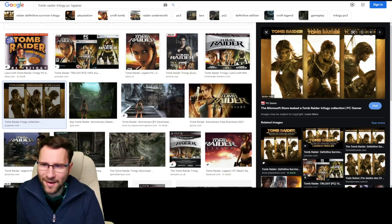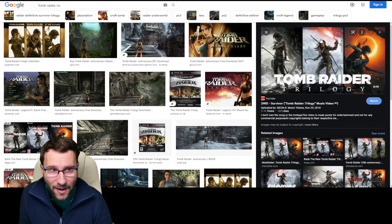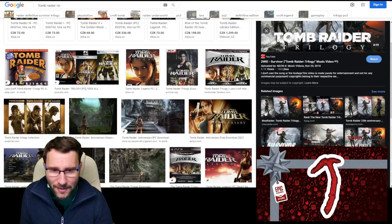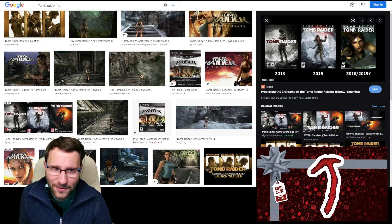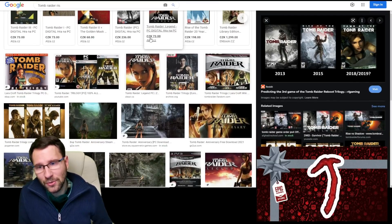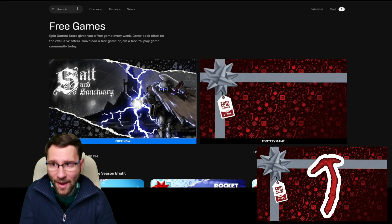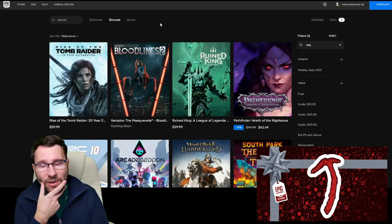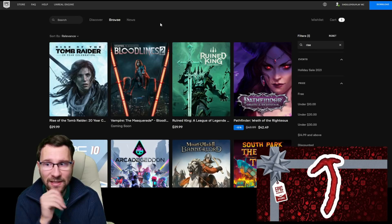Looking at all three covers, the second fits probably the best with the colors — the first one is pretty close as well. Rise of the Tomb Raider's colors fit, but Shadow of the Tomb Raider not so much. Right now on Epic there's only one Tomb Raider listed and that is Rise of the Tomb Raider — it's not on sale — and the color scheme fits Rise of the Tomb Raider the best.